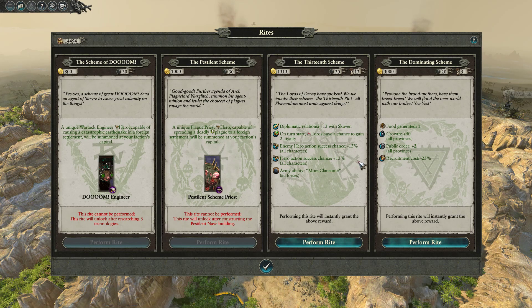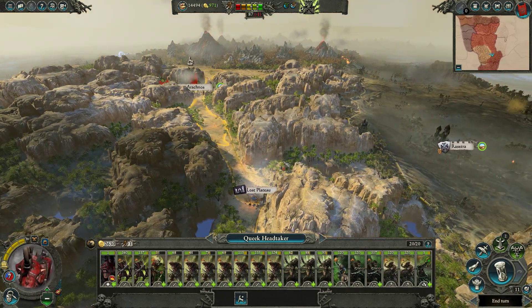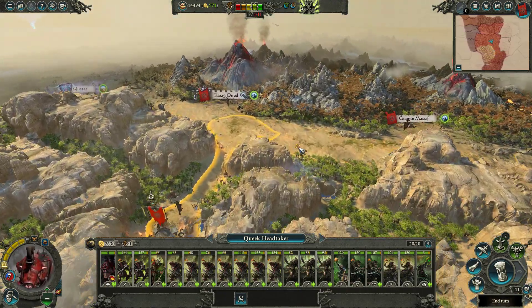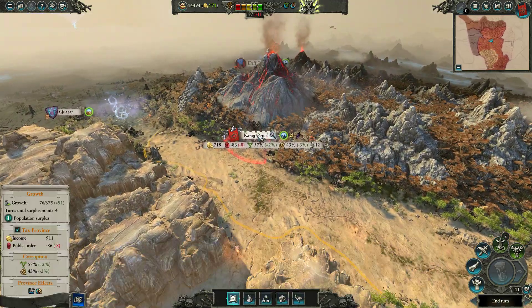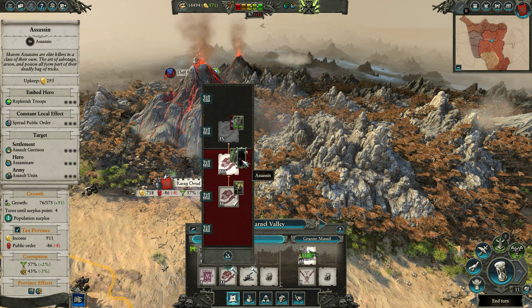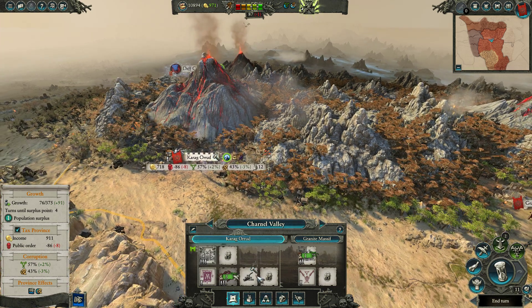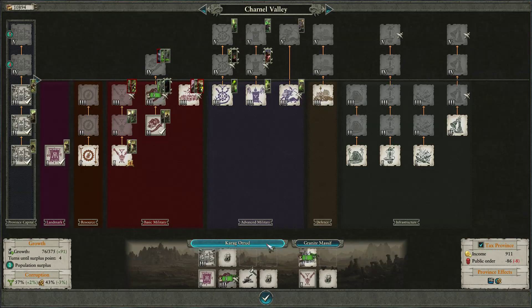Let's look at our rights here. I think we're going to definitely use the Dominating Scheme for growth once we establish our second province. We're going to upgrade to Assassin's Hideout - we want the Assassin for that Replenish Troops component, which is going to be very important. Untainted one - let's pull this up.